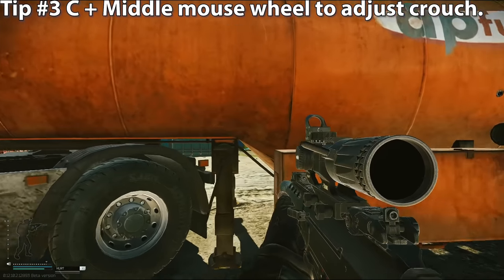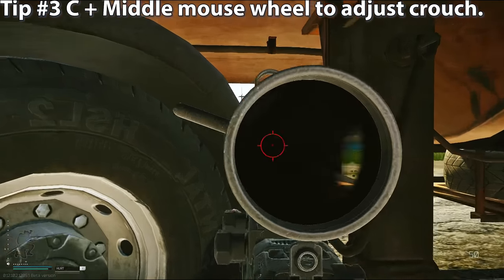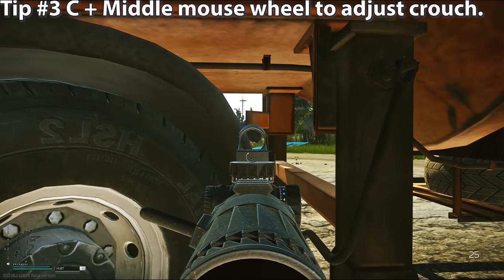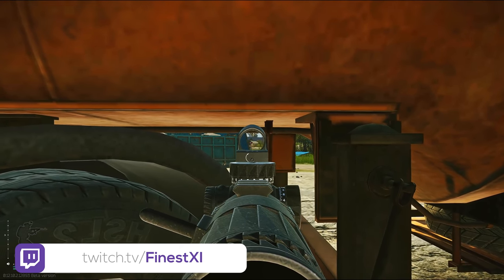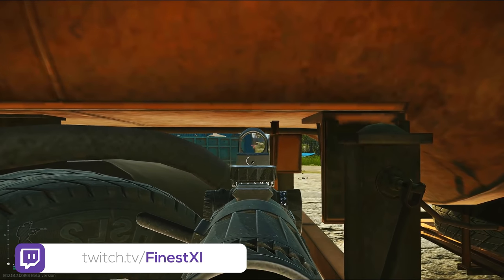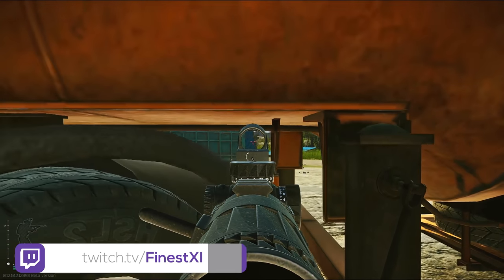Tip number three: press and hold C and scroll your mouse wheel to adjust crouch height. You can adjust from a full standing position all the way down to a full crouch. This especially helps if you're trying to get a shot through a narrow angle, maybe between some boxes. Don't sleep on this one.